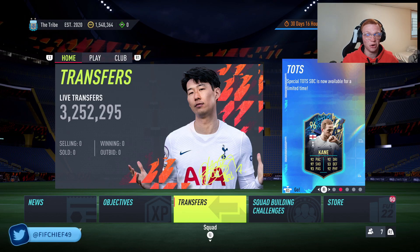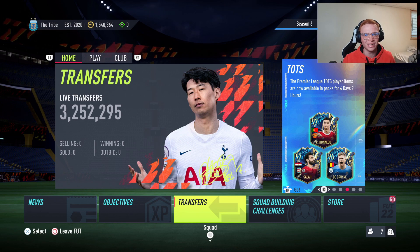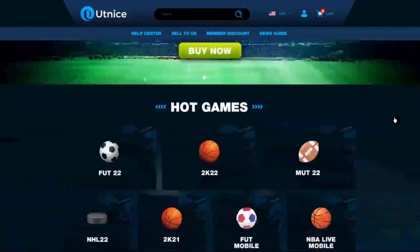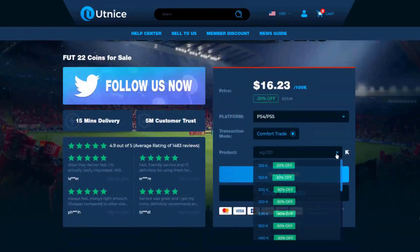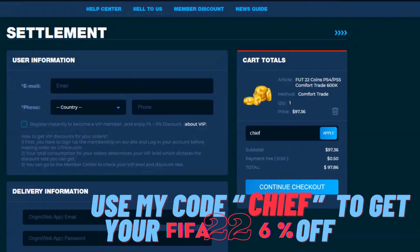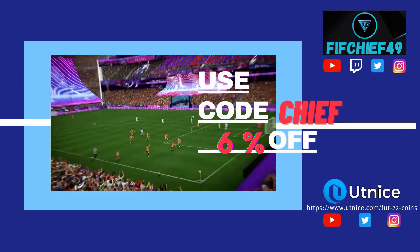I've got some insane trading methods that can help you make a ton of coins on FIFA 22. But before we jump into that, I need to show you the easiest way to get some coins. If you're looking for the cheapest and most reliable coins on the market, make sure to head over to utnice.com and use code CHIEF for six percent off at checkout.